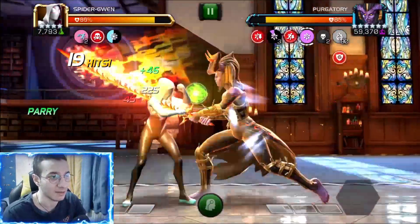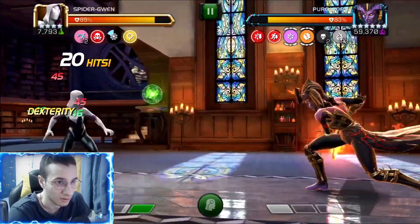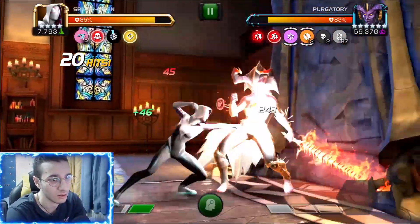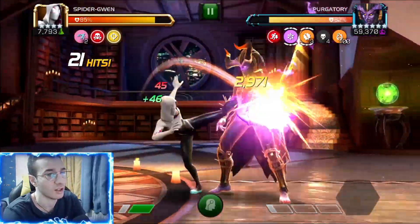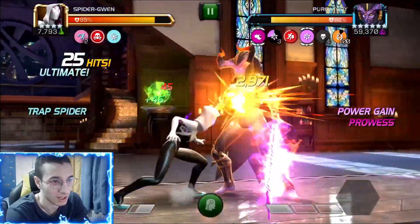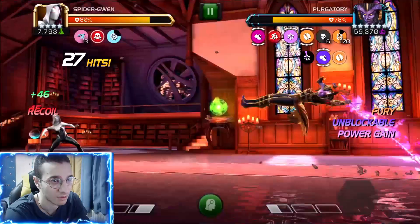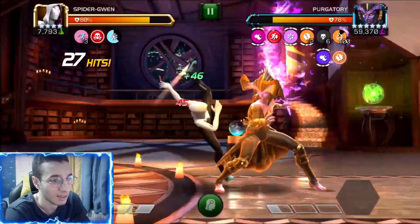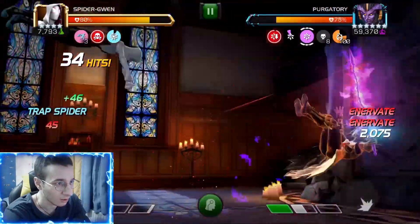The reason we brought Spider-Gwen is because of the slow debuff. There's a mechanic where she gets unstoppable whenever she reaches demonic rampage, and she gets there once she has a hundred of those charges. When that happens, her specials become fully unblockable.